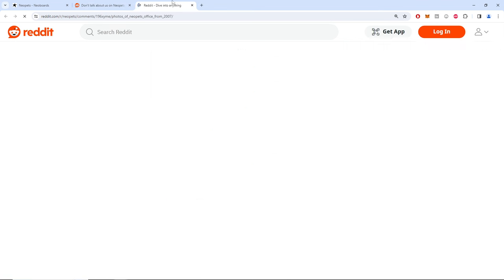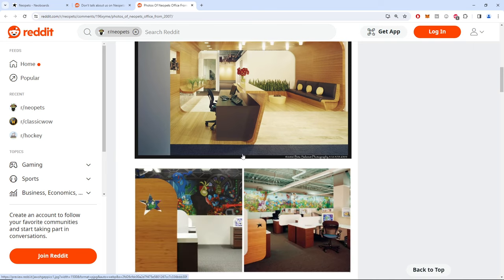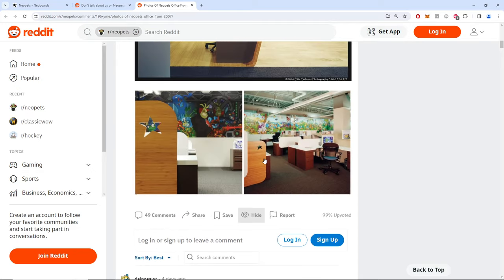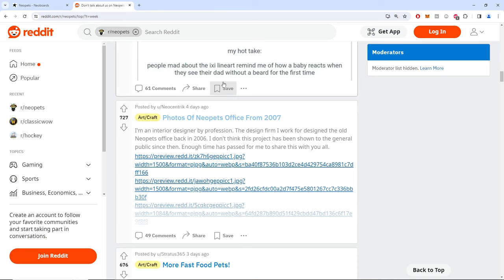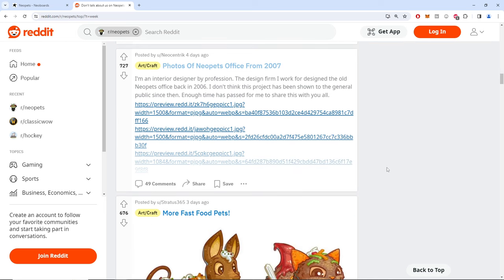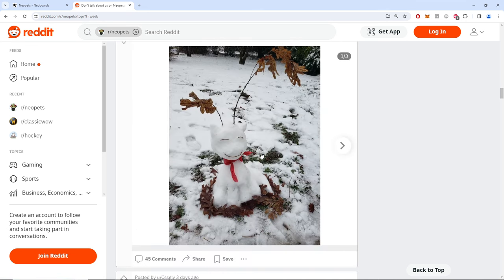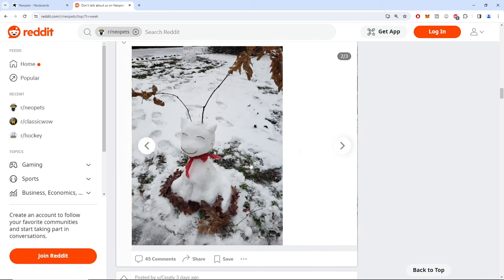Someone posted photos of the Neopets office from 2007 — I like that wall art in the back, look at that old monitor. Back when they actually had offices in North America. As a side note, North America is their best market, then South America, yet their only offices are in China now. That's kind of weird. There's no head office in the top two regions — not great. They made an Asia map though, that's cute — the twigs add a lot.